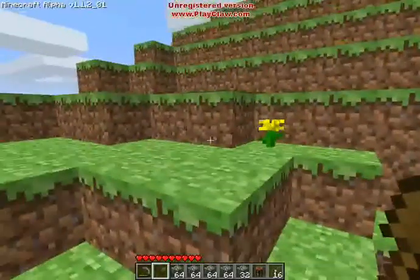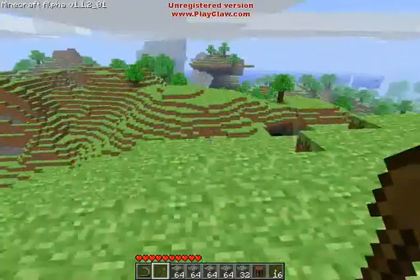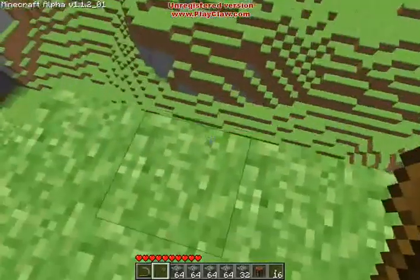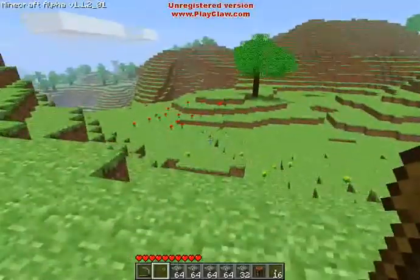My computer froze up because I'm uploading something. I've got a big hole under the thing here. Wow, look at that over there — this world is pretty cool. It's randomly generated. Look at that drop. In real life I actually hate heights. Even in video games they make me nervous.